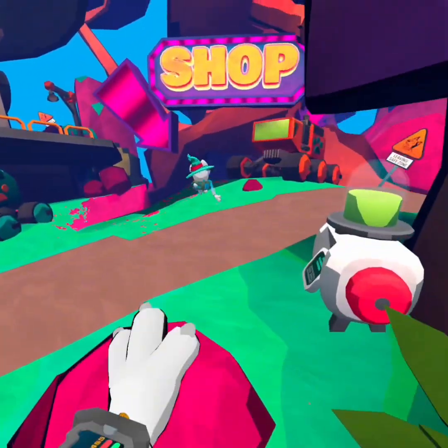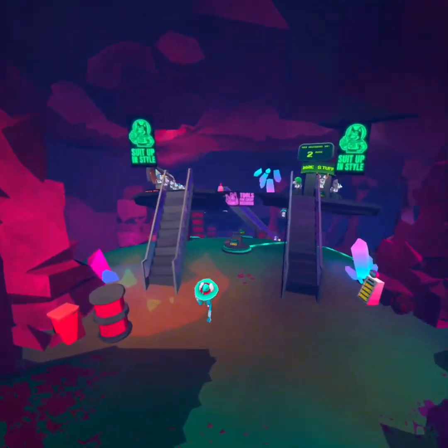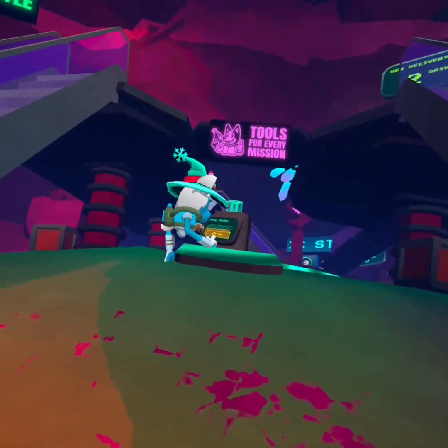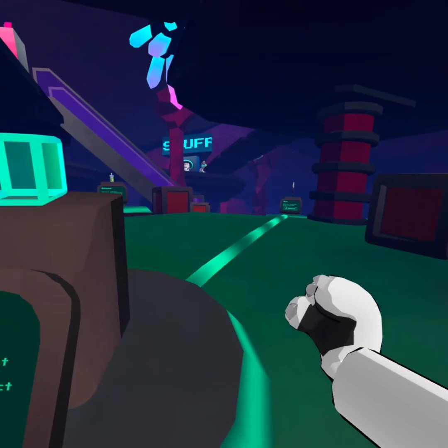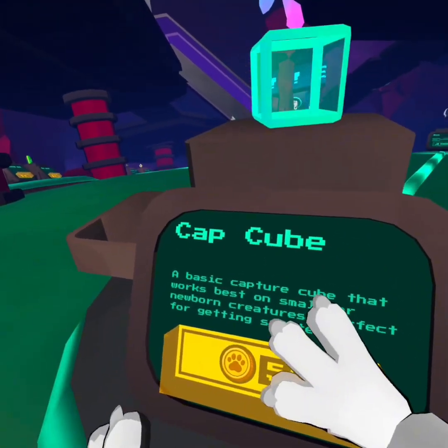What you're gonna wanna do, once you've got at least 50 coins, is come over here and come down here — you'll find the capture cube, the start of your item skill tree, your gadget skill tree.